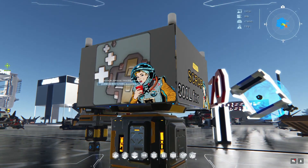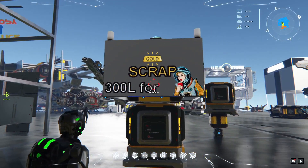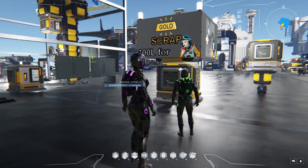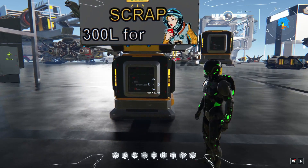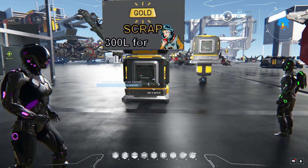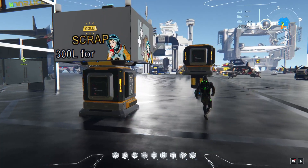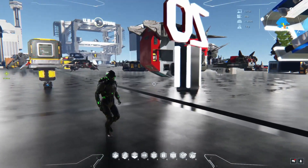Look at this scrap thing. 300 liters for 150,000. So back at HQ — what kind of scrap is it? This is a scam. Up until the most recent patch, you couldn't see what you were buying before you bought it. It's actually 0.1 pure hydrogen. It says gold scrap, 300 liters for 150,000 — that's way under market value. There are opportunists.